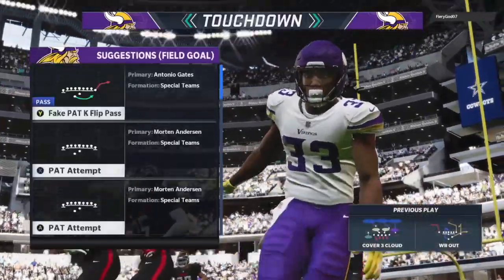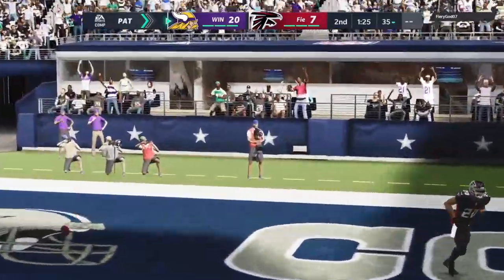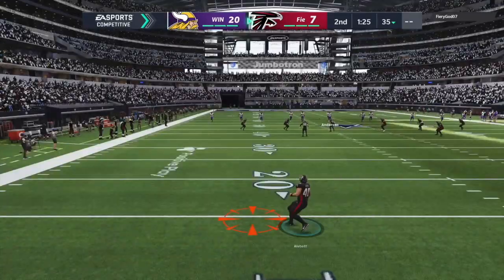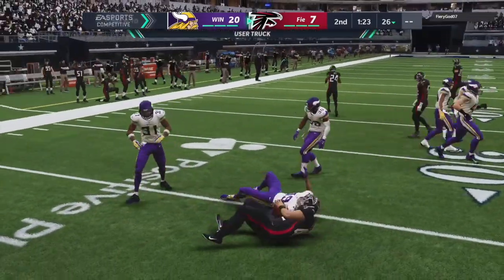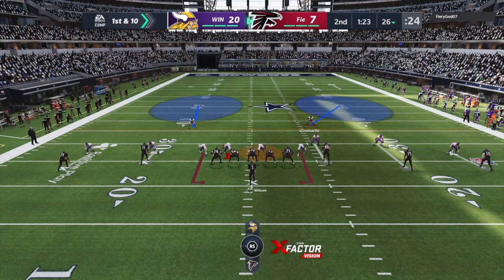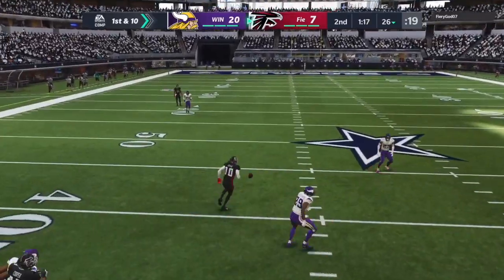The only downside is I scored a little fast, so I left him some time — a little under a minute and a half to get down the field and put a score together. If he does, he can make it 21 to 14. As I miss the extra point, it's 20 to 14. Hopefully that doesn't come back to haunt me. We need to make sure that even if he gets three, that's fine, but we don't want to give up a touchdown. His offense hasn't shown any explosiveness so far, so I'm feeling pretty good. We just need to throttle him back and make sure he can't get any big plays.